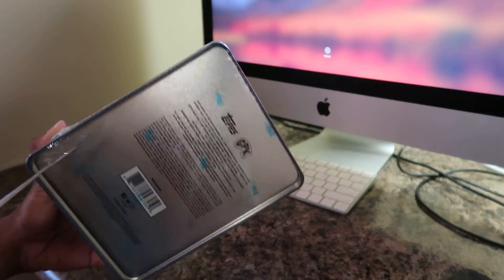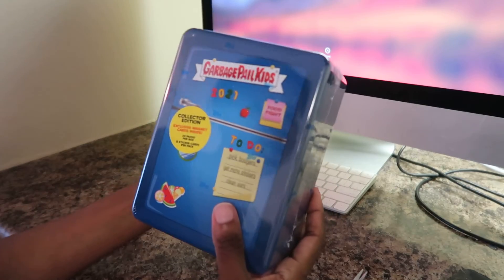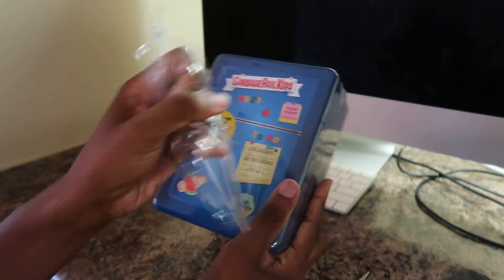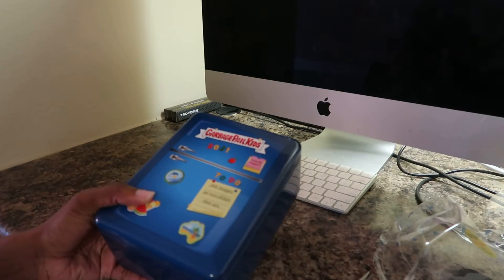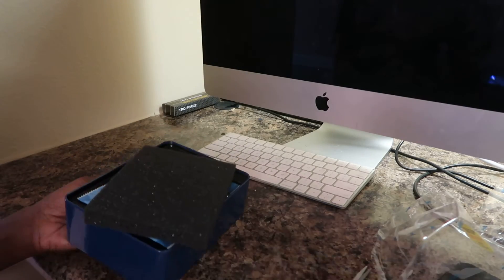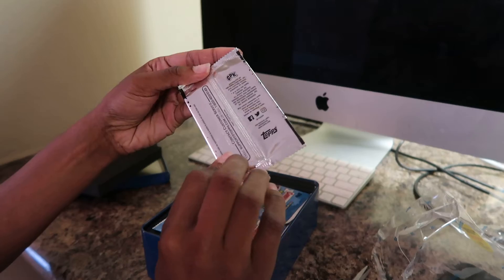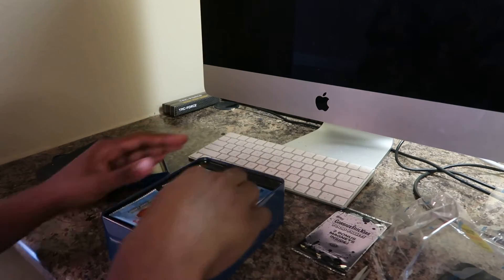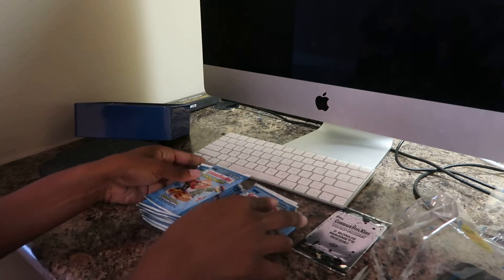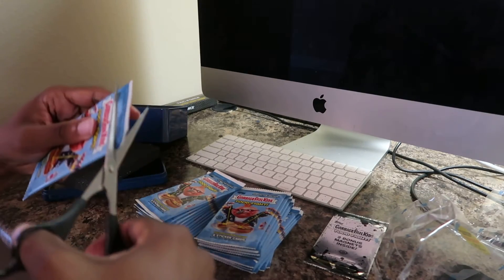This is my very first collector's edition that I'm going to be opening on camera. This is the Garbage Pail Kids Food Fight collector's edition. There are 24 packs per box. I'm looking for some good stuff. When you open, you're going to get two magnets inside — I'll open that last. I'm really anxious to rip into some of these packs. I don't know how long my camera's going to last, but let's rip open this first pack.